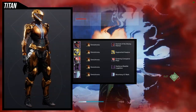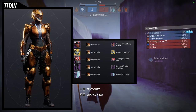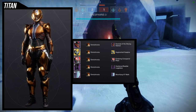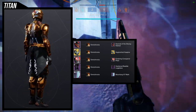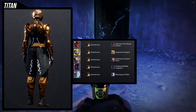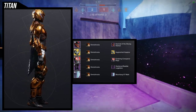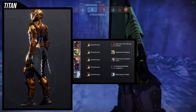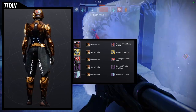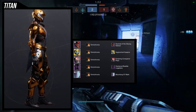For the next set we're using the Survival of the Strong Helmet with the Enduring Conquer Plate — they pair really well together, and it makes sense since they're both from Guardian Games, just different years. For the arms, Syntho Steps with Augmented Auspice looks super cool with this set. My one complaint is that the boots might be a little too thick compared to the arms and chest piece, but I still think they look cool and couldn't find anything better. Hardened Basilisk Leg Plates still look really cool.